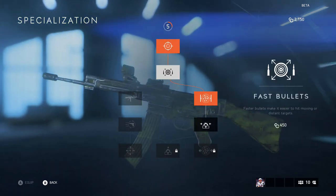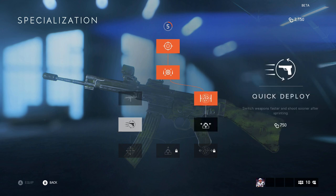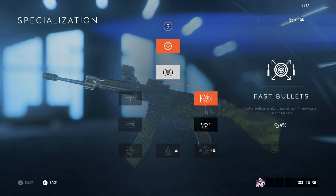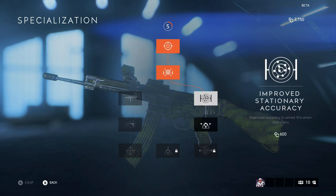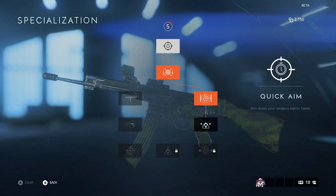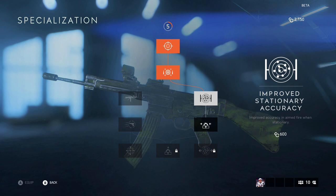If we go to upgrades, you can pretty much upgrade the gun to your liking. If you want a gun with less recoil, you can buy some specializations — kind of like perks — for the gun. Once you buy the first one like Quick Aim, then you can move through the tree. You can upgrade to fast bullets and then go left or right depending on where you want to go.